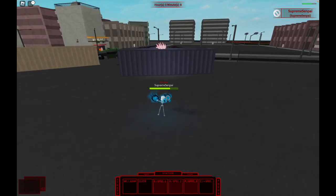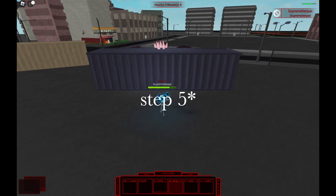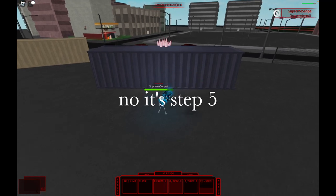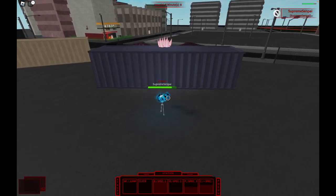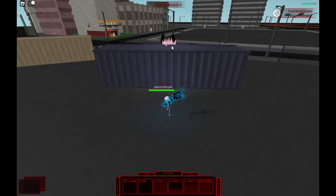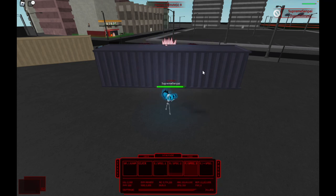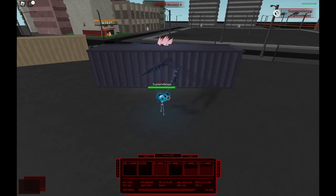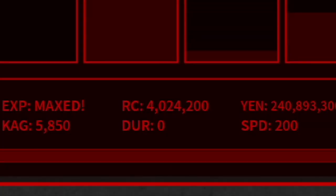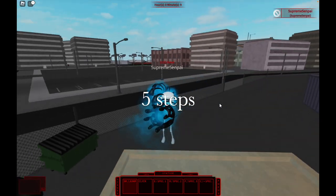Now start killing Eto — this is step six. This one's a little easier because you can see Eto through the wall. I'm gonna keep my stats up to show how much Eto gives, because Eto is very important. And there we go, we got it.